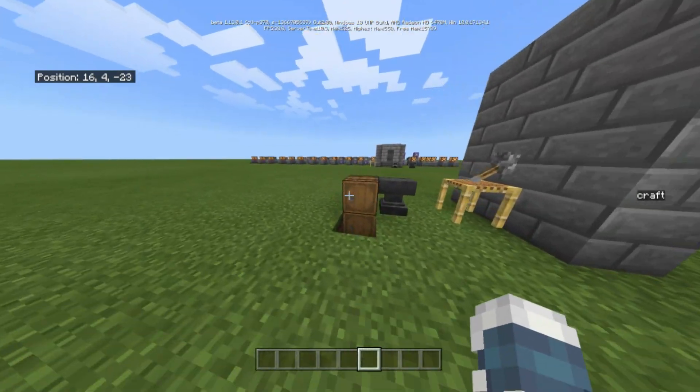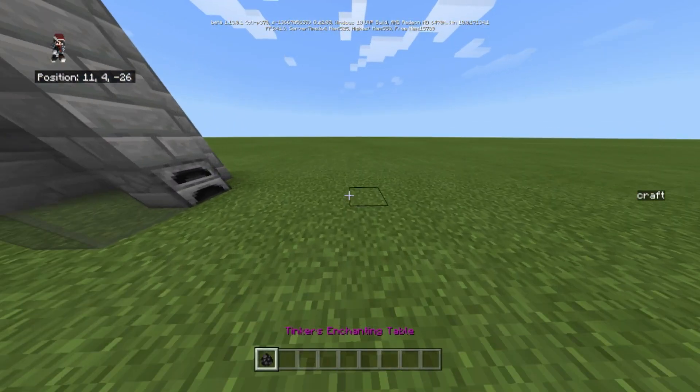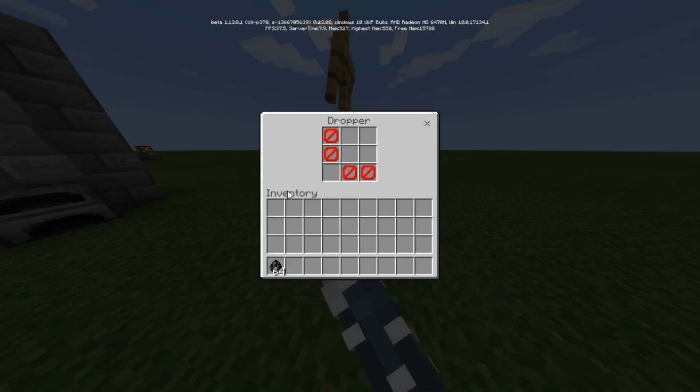So I'm trying to do an update to it — specifically how the enchanting works. This will be the new enchanting table, and it will be invisible so you can't see it.